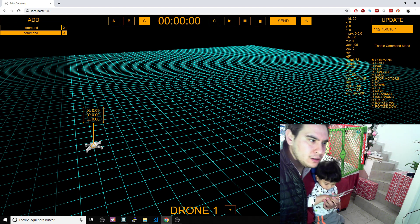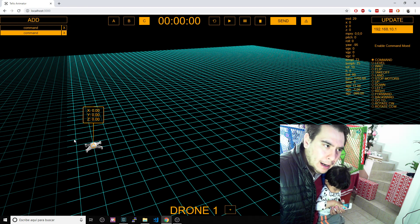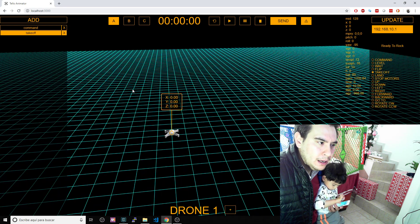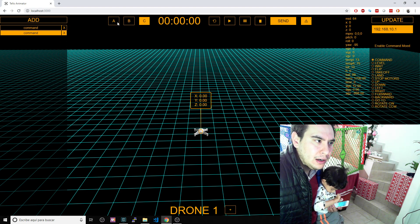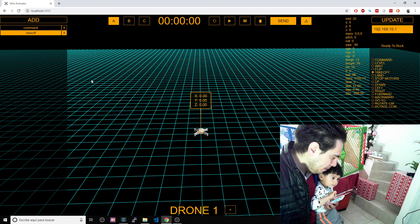I'm showing the latest update on the Tello Mission Control. First, at the top we now have presets or save slots — three save slots, A, B, and C — so you can save your different commands on those three different slots.